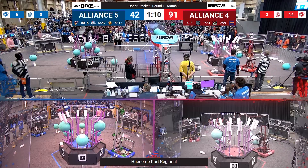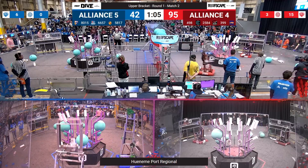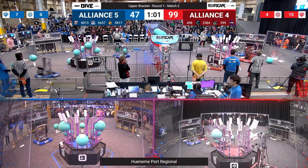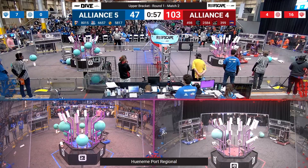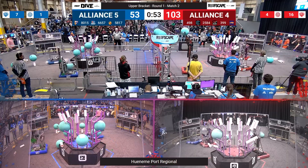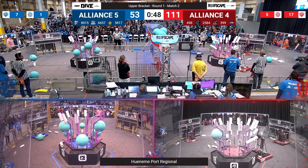Arborbotics going up, but they don't have a Coral with them. Flame of the West popping another Algae up. A minute to go — Red is in the lead, 99-42. Unirex picking up another Coral from their Coral Station. Arborbotics puts another Algae in their processor. Cobra Commanders placing an L3 Coral. Flame of the West puts a Coral up into the Red Net, and it makes it in just barely.